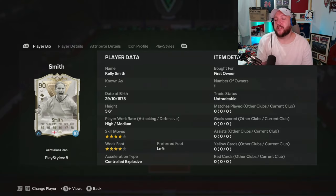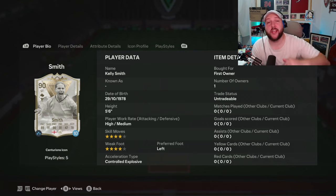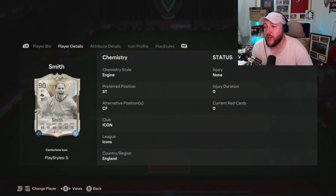We are looking at the brand new 90-rated Centurions icon Kelly Smith. I did do a review on her 89 base icon card - if you want to check it out, it's on the second channel, linked down below in the comment section. She's 5'6", high/medium workrates, 4-star/4-star, left footed.